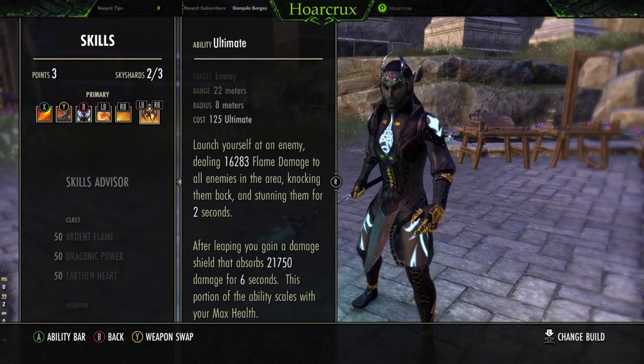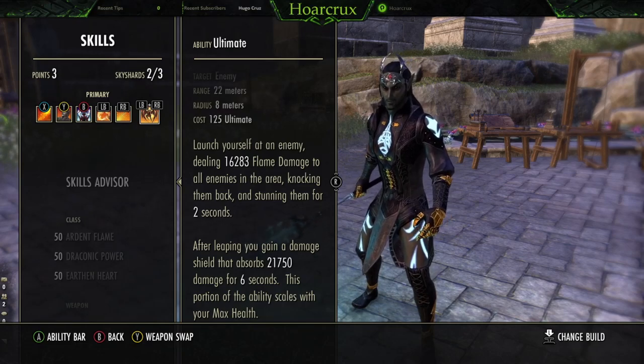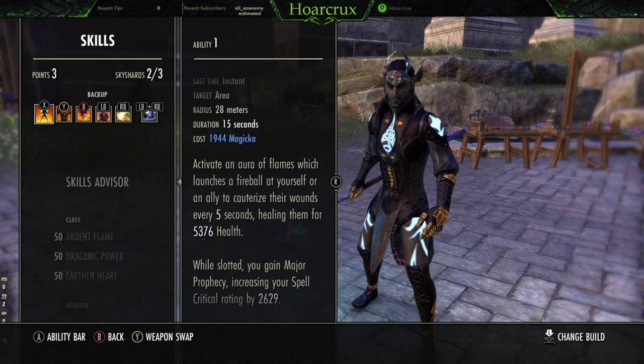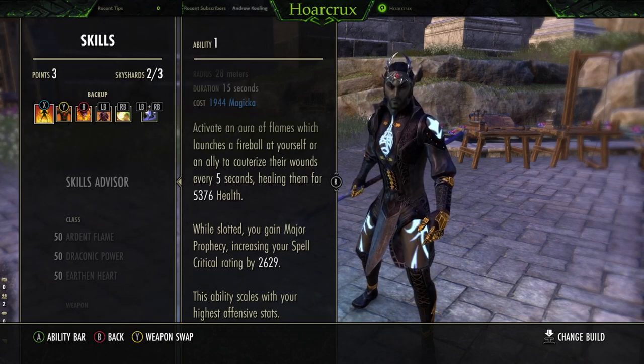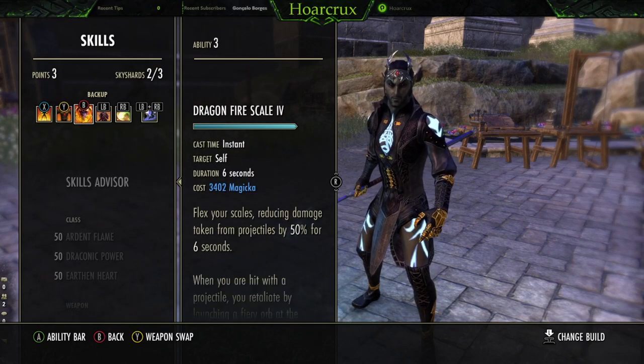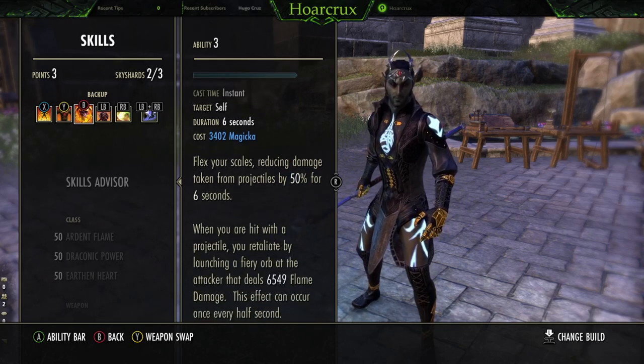Going forward, I'm running all the DK builds like this — forget the tankiness, forget just sitting there getting wailed on. You just jump in, delete someone, get out. Cauterize on the back bar — this used to be a dog shit heal, it's still pretty mediocre, but since we're pushing 5k spell damage this heals you for a ton. It also gives you crit on the back bar for your coag crit heals, and obviously Coag for your oh-shit button. Scorch also hits like a truck.